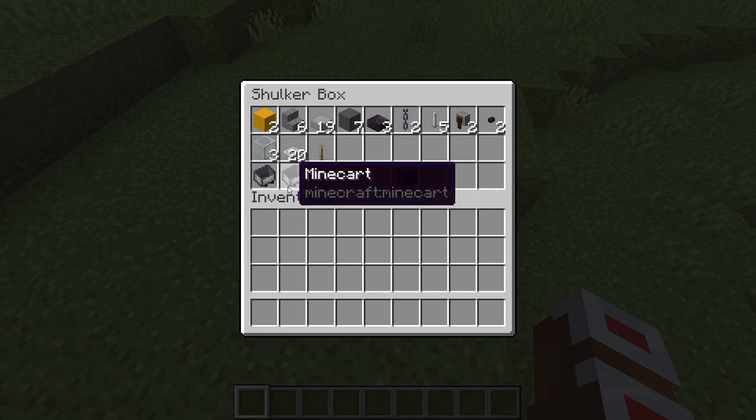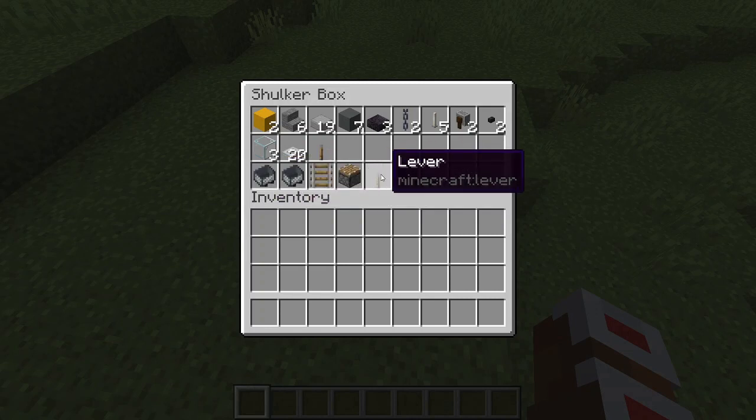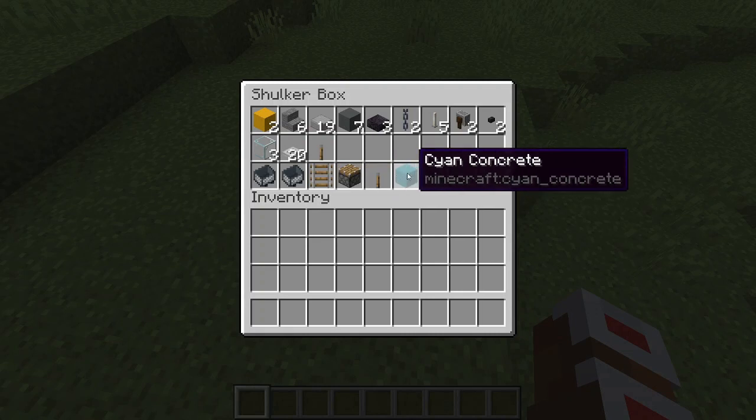And then for the cockpit, which can be optional, you need 2 minecarts, a rail, a piston, another lever. And in general you're going to need a scaffolding block. I go with a nice bright block like cyan concrete as it doesn't match with anything and I'll remember to remove it.